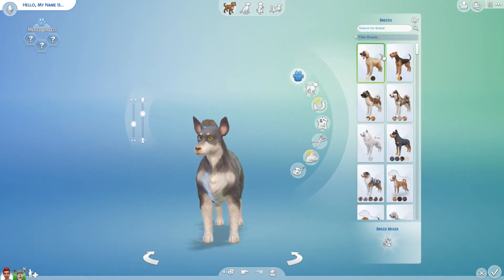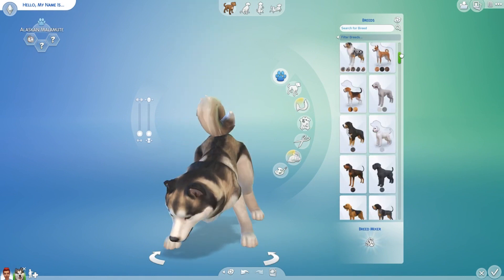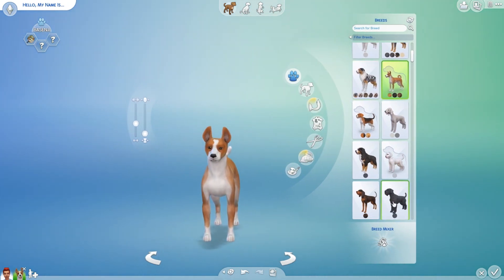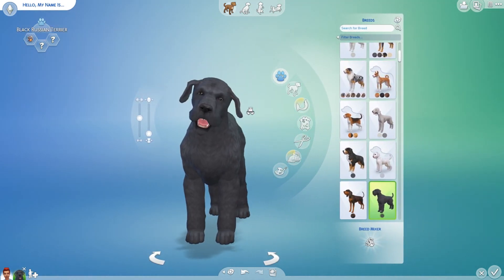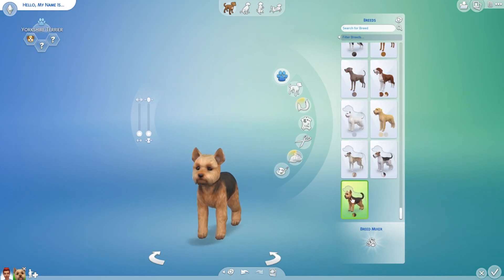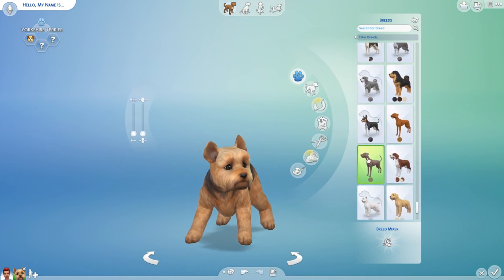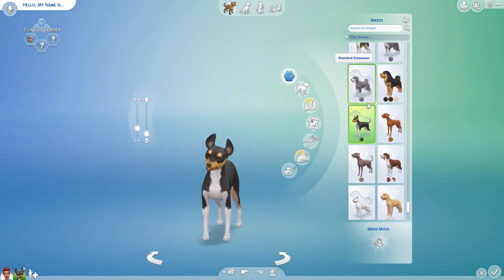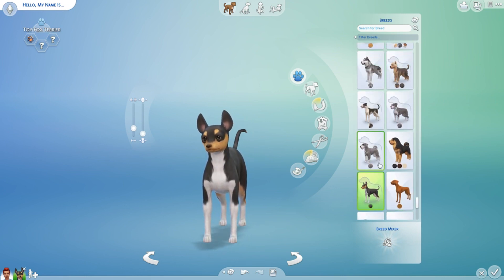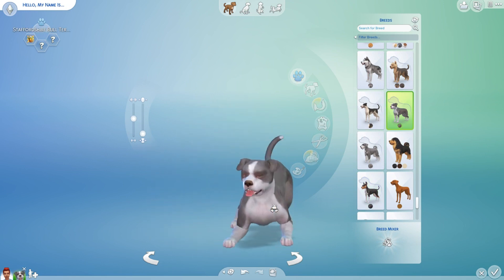Let's pick a nice breed. We have the Afghan, and quite a lot of breeds — as far as I know, a lot of breeds have been added to this game. This dog is so big — Black Russian Terrier. Let's scroll to the bottom. I'm gonna see if I can make Triggy, who's a really sweet little puppy. The Staffordshire Bull Terrier is in the game!